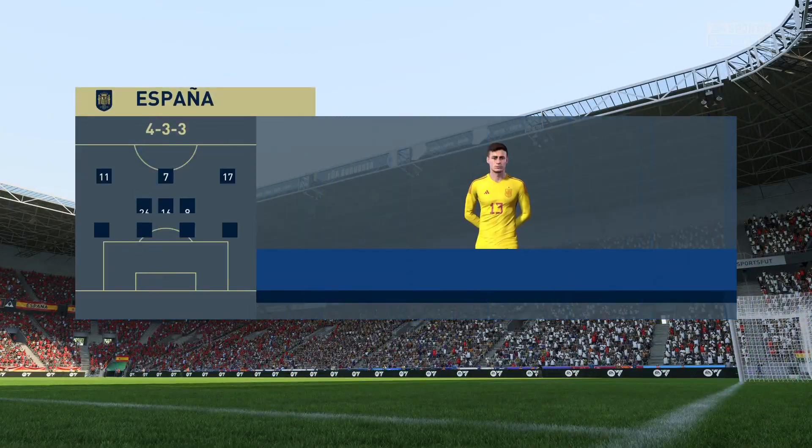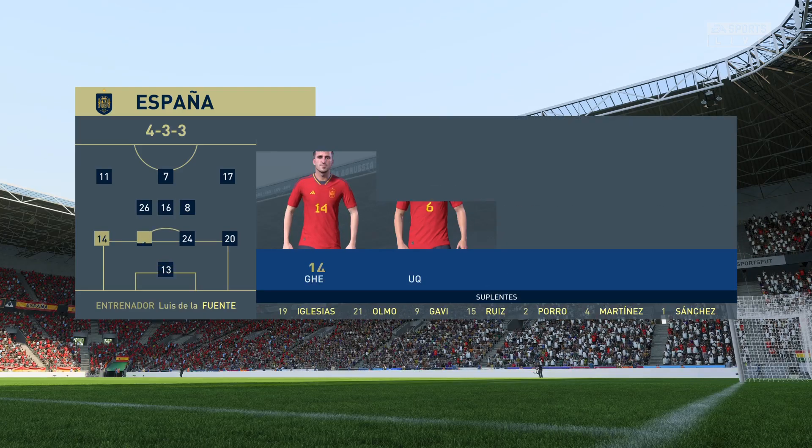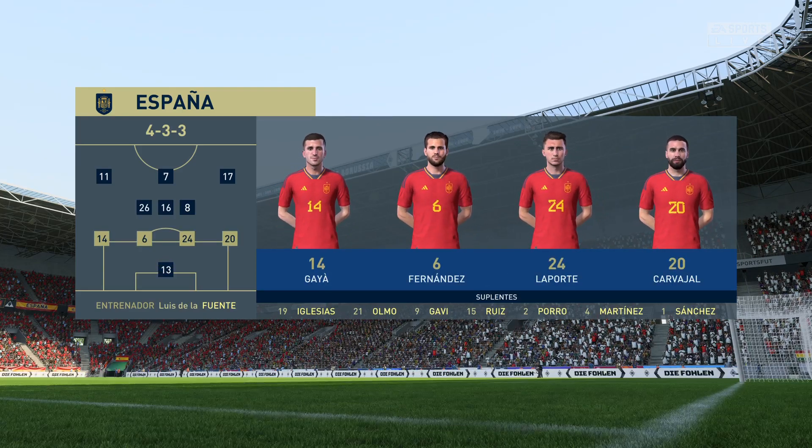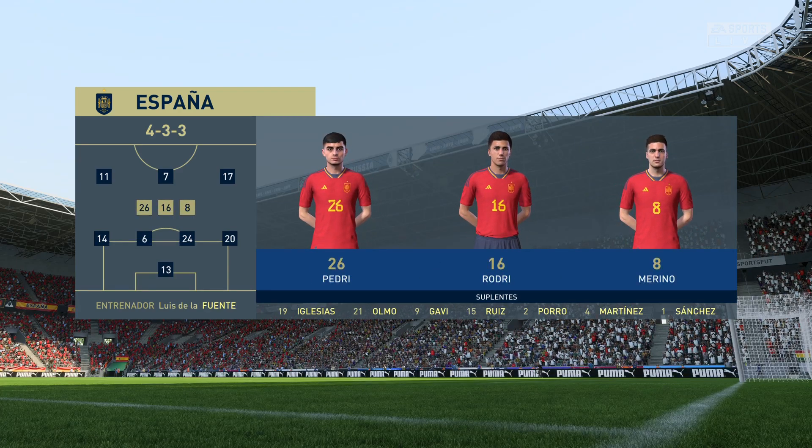Here's the line-up for Spain. Kepa is the goalkeeper. Emeric Laporte starts alongside Nacho Fernandes in central defence. Iago Aspas plays with Oyarzabal in the wide positions, and Morata is the main striker for this match.